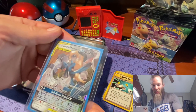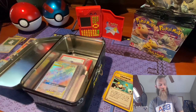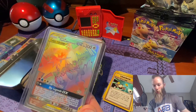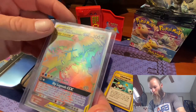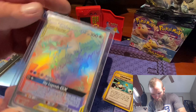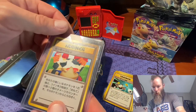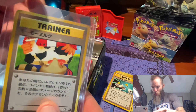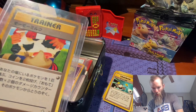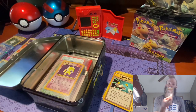We got a tag team Lucario and Melmetal. We got a tag team Moltres, Zapdos, and Articuno — that's a pretty cool card there, and I believe that's from Team Up. And here we go with another banned card. We got a banned card from the Japanese set. The art got changed from the Japanese to the English set, so that's a banned card right there.